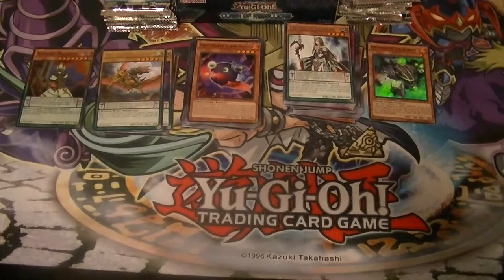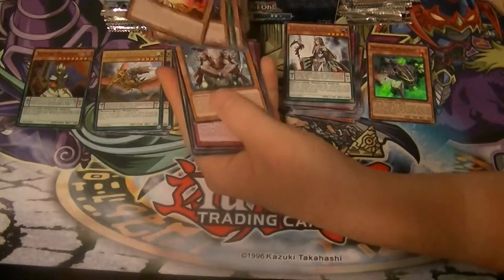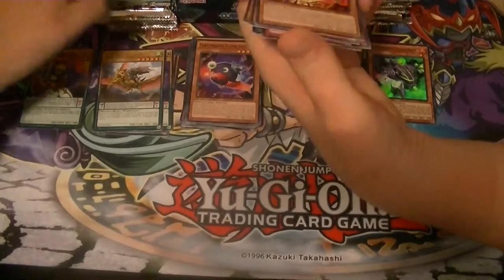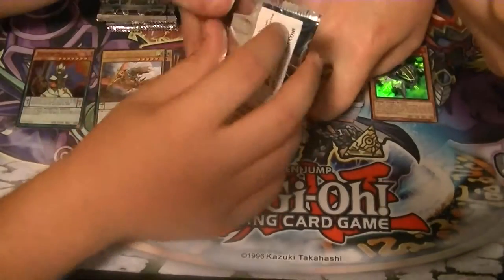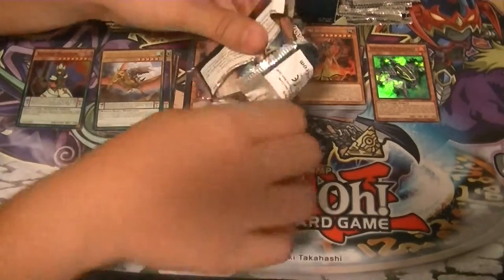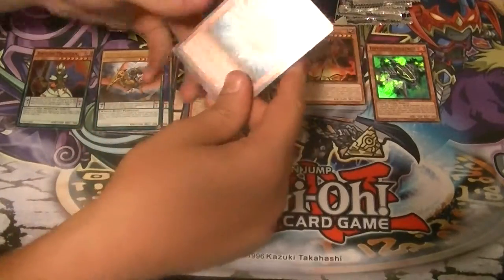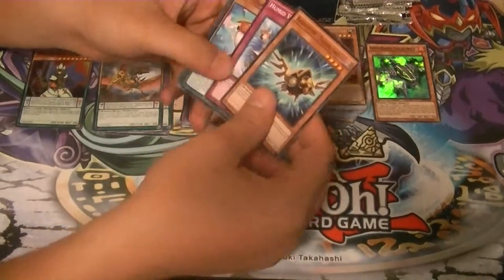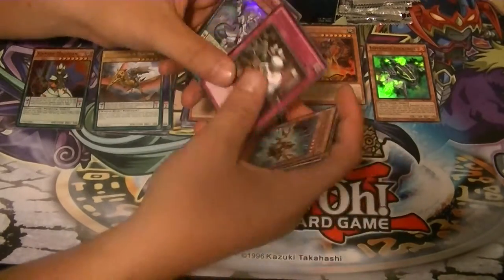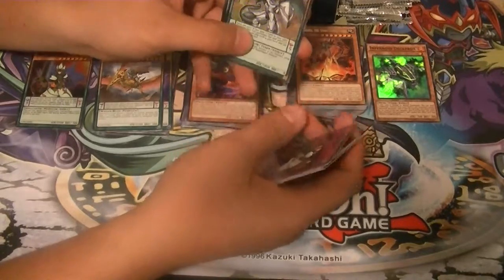Rare is Kumongus, the Sticky String Kaiju. I heard somebody on YouTube talking about that card and they didn't say it right. The Kaijus are a new archetype — basically Godzillas. Extra Buck — rare. And a Luster Pendulum the Dracoslayer as a super.